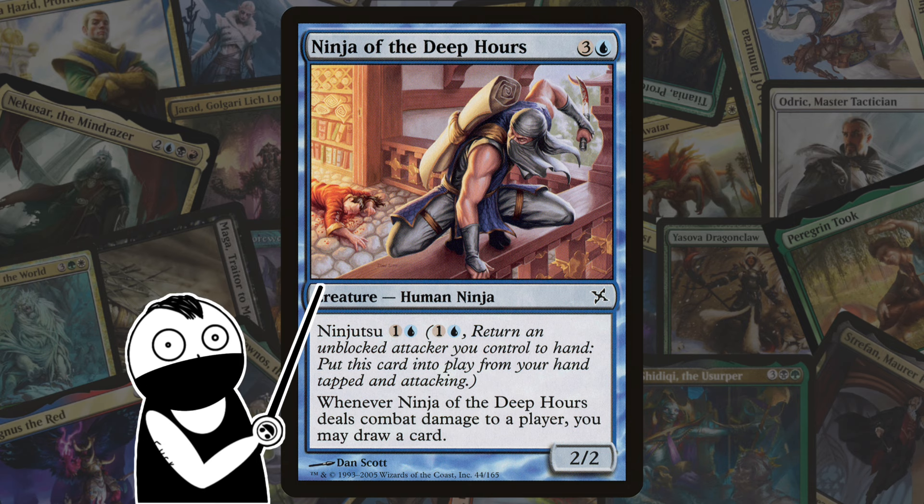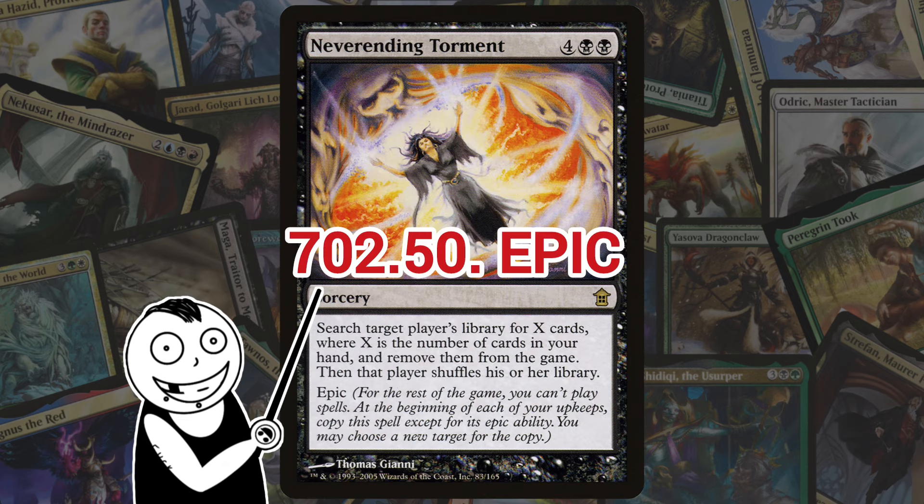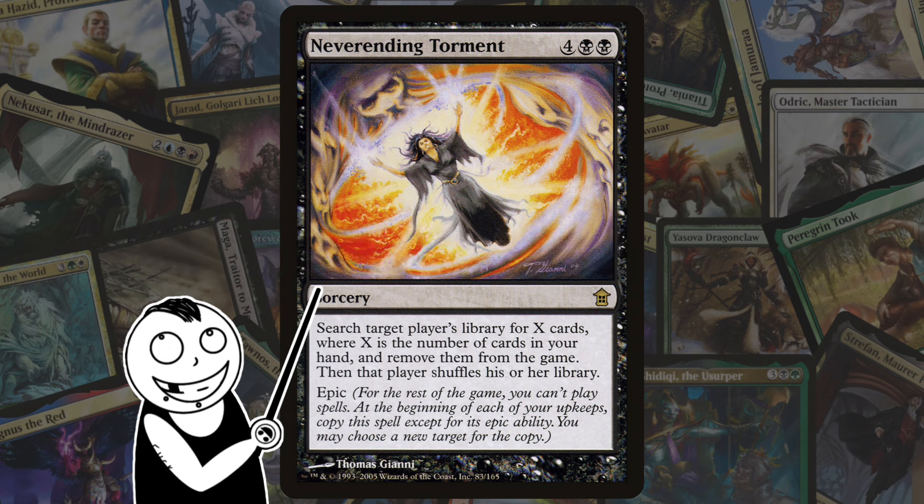Next up we have a very, very controversial ability: Epic. From Saviors of Kamigawa. An epic spell is copied in its controller's upkeep on every turn for the rest of the game. If it has any targets, the player may choose new targets for the copy. In exchange for this powerful ability, the player can't cast spells for the rest of the game. Since copies of a spell aren't cast, the epic spell's copies aren't affected. So if you were to have an epic spell in your deck, you would definitely want to play it when you know you can win right there.